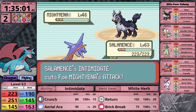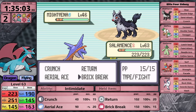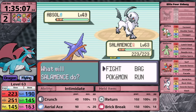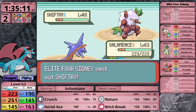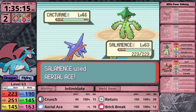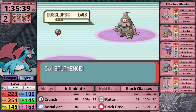First is Sidney - I basically have everything Salamence could dream of here. The White Herb counters Intimidate, I use Brick Break to knock Mightyena out in a single hit. Next he sends in Absol - likely because it has Rock Slide - but Brick Break does more than enough to one-hit. Then Shiftry loves Double Team, so Aerial Ace is the counter, as well as the following Cacturne. All that remains is Crawdaunt, which I easily one-shot. Phoebe is next.